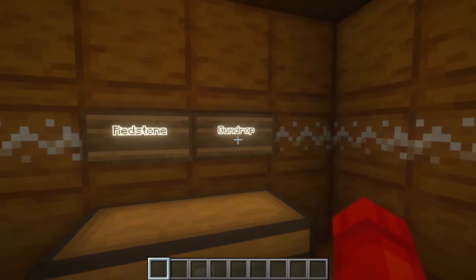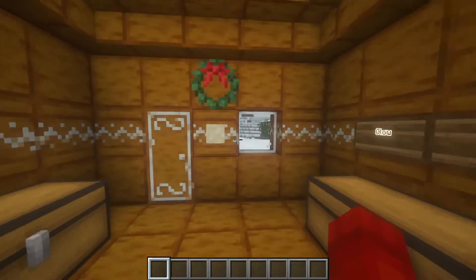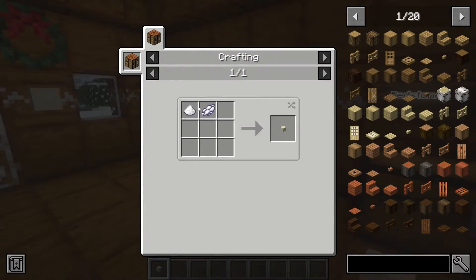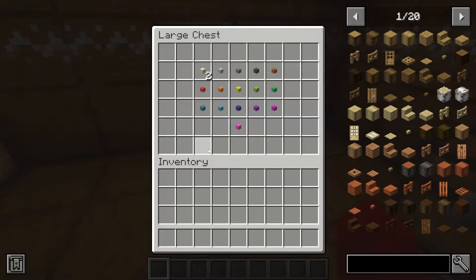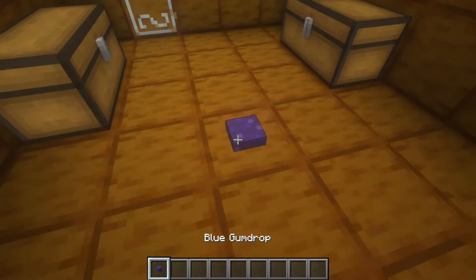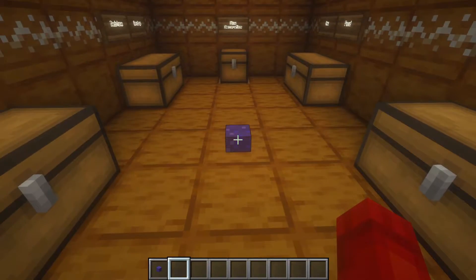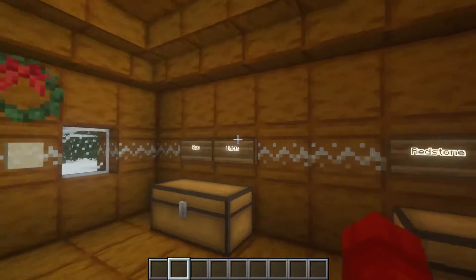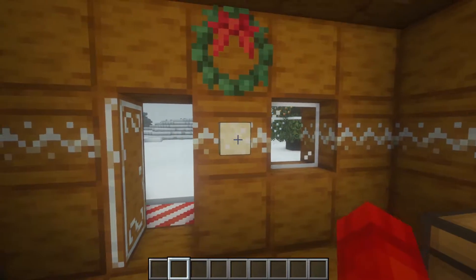The next feature is the redstone gumdrop — it's actually just a reskin of the button. We already have a white gumdrop as the button for the door right here. The gumdrop can be made by putting sugar and a dye in your crafting table, so it's actually a way to get cheap buttons. You can use them in all different colors, and when you walk over them they also act as a pressure plate — so it's a button and a pressure plate in one, which I haven't seen in vanilla Minecraft or any mod yet.